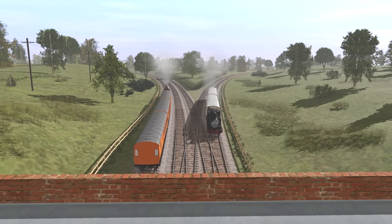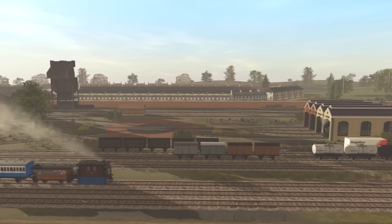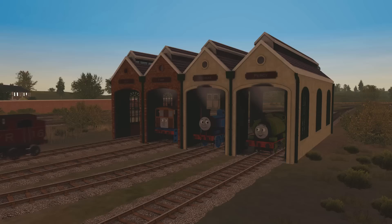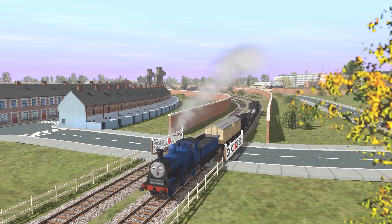Continuing along the mainline, we soon reach the junction to the Little Western Branch. This is a Y design, which allows trains from the branch line to join the mainline in either direction. On the other side of Tidmouth Station we have Tidmouth Yard, which has a few double-ended sidings as well as the Tidmouth Sheds. Originally there were just three of these for Thomas, Toby, and Percy. Following Lily's rescue and restoration, a fourth shed was built on the end to accommodate her.